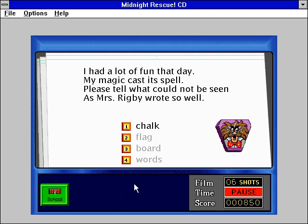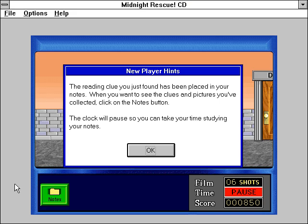That's right! You have collected a clue to help you win the game! The reading clue you've just found has been placed in your notes. When you want to see the clues and pictures you've collected, click on the Notes button. The clock will pause so you can take your time studying your notes.